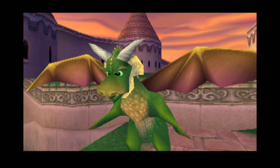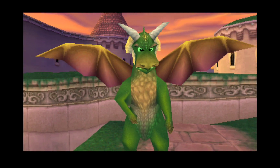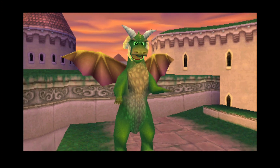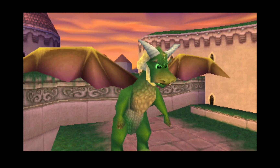Welcome to Town Square, Spyro. Begin exploring by gliding to that area with the bulls. Use the L2 and R2 buttons to get a good look.